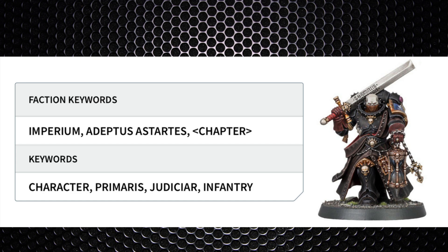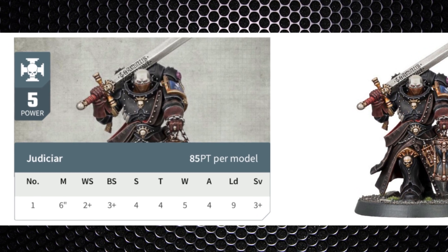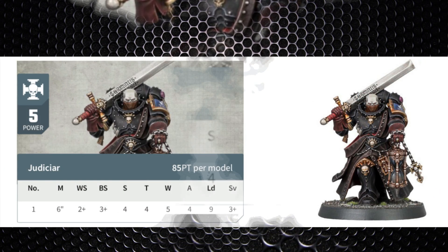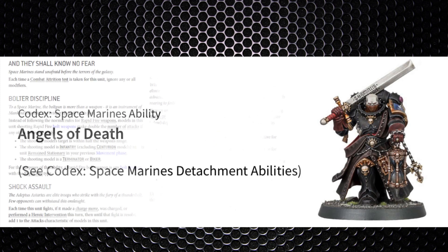Stat wise: movement six inch, weapon skill two plus, ballistic skill three plus, strength four, toughness four, wounds five, attacks four, leadership nine, and a three plus save. He costs five power level or 85 points with no upgrade options. He's kind of a halfway house between a captain and a lieutenant in terms of stats, with the standout statistic being the weapon skill value of two plus.